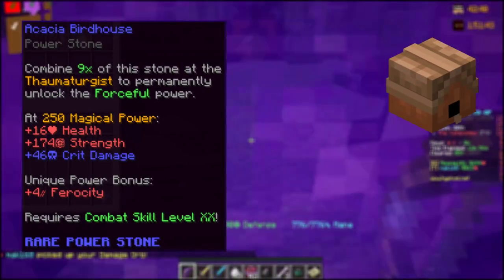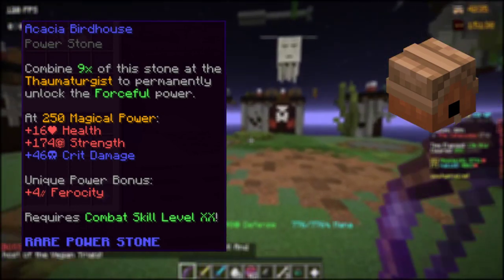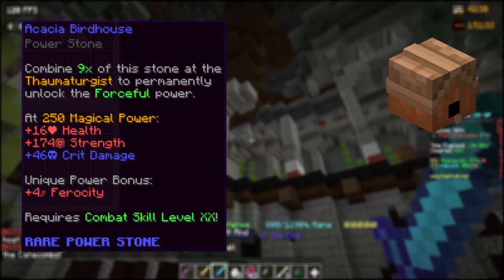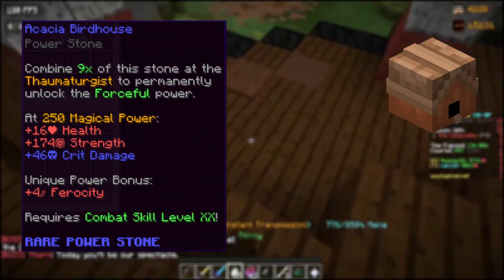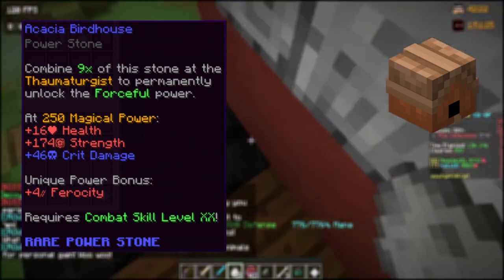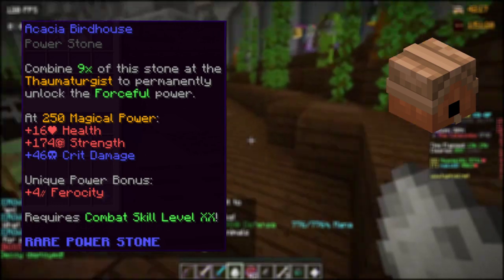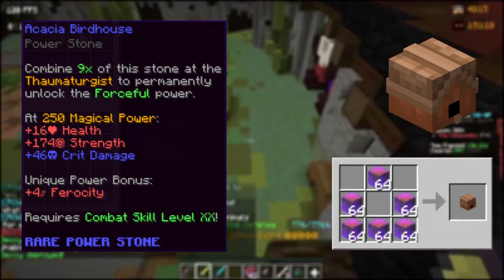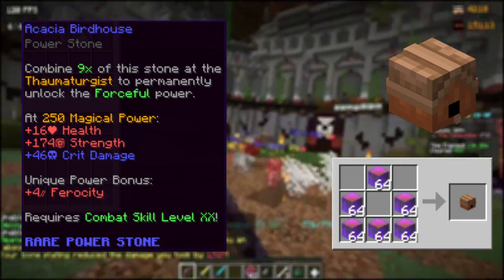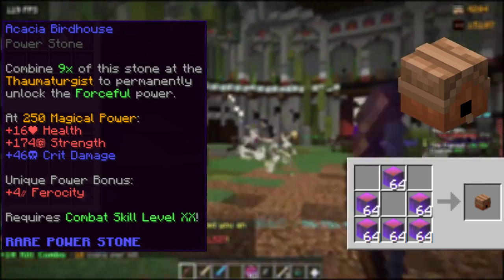Acacia is clearly a berserk powerstone due to its unique power bonus, as well as the strength it provides at 250 magical power. The Acacia Birdhouse gives you 4 fairy CD, and at 215 magical power: 16 additional health, 174 strength, and 46 critical damage. It has a combat 20 requirement and needs Acacia collection level 7 to craft, using 256 enchanted Acacia wood. The average cost for 9 powerstones is around 15 million coins via buy orders, or up to 20 million via instant purchase.